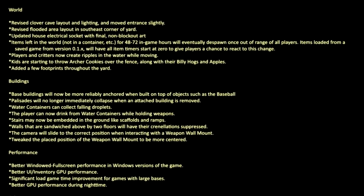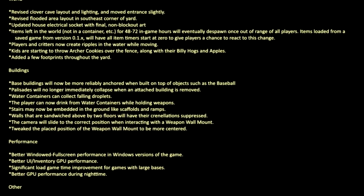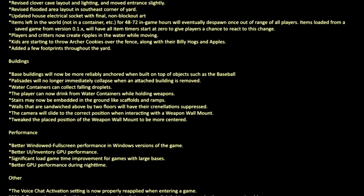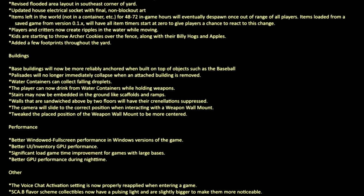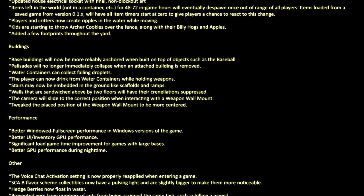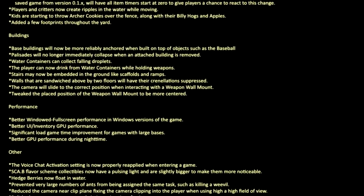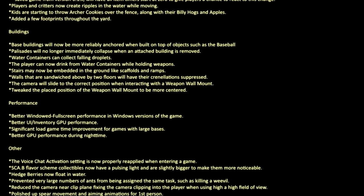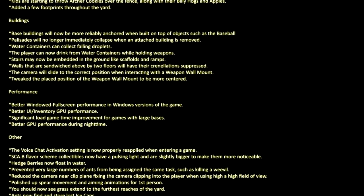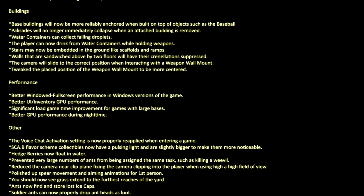Changes to buildings: base buildings will now be more reliably anchored when built on top of objects such as the baseball. Palisades will no longer immediately collapse when an attached building is removed. Water containers can now collect falling droplets. The player can now drink from water containers while holding weapons. Stairs may now be embedded in the ground like scaffolds and ramps. Walls sandwiched above by two floors will have their crenellation suppressed. The camera will slide to the correct position when interacting with the weapon wall mount, which is also tweaked to be more centered.